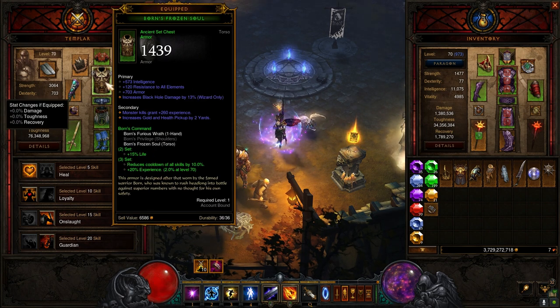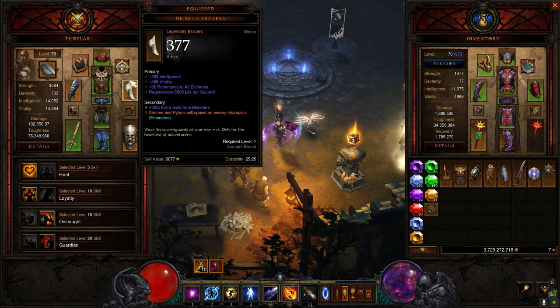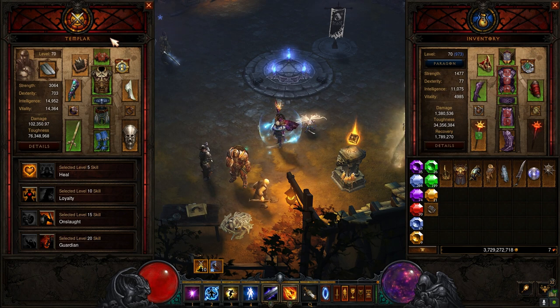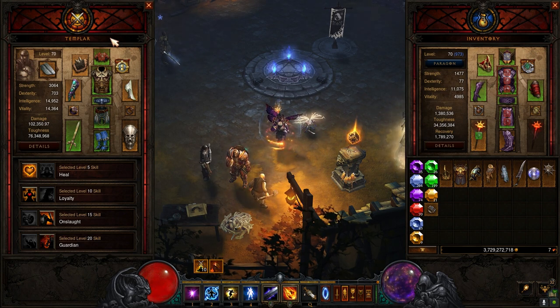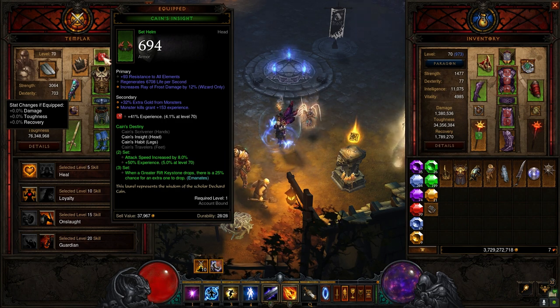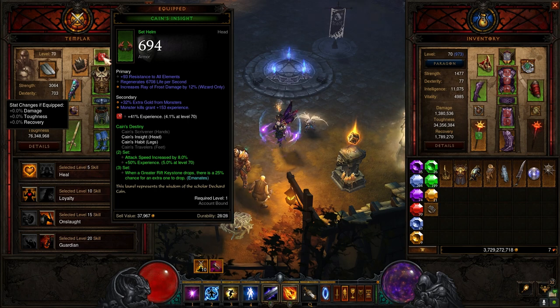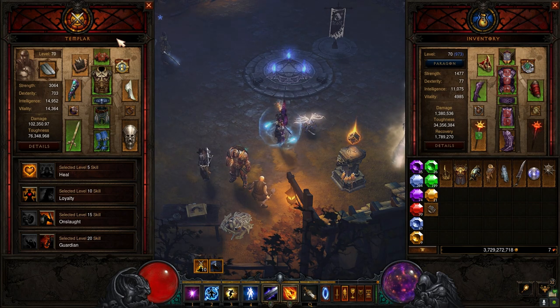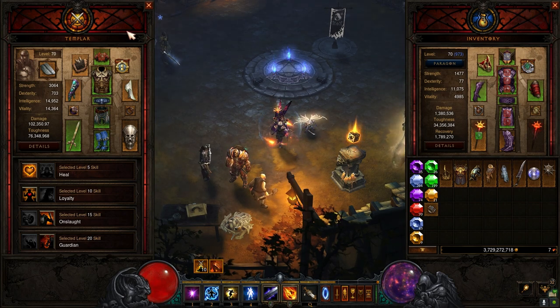If there's anything I would even roll, it would just be to get experience on everything — but even then I'm not bothering. So if you want a quick, easy set-and-forget-it, that is the route I go. I have a ruby in the helmet which gives me extra experience gain. I do T16 rifts, GR speeds, and GR pushes with this because I don't care — I leave it alone.